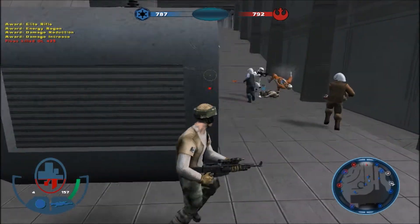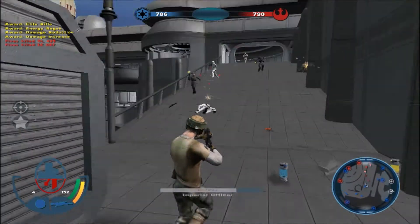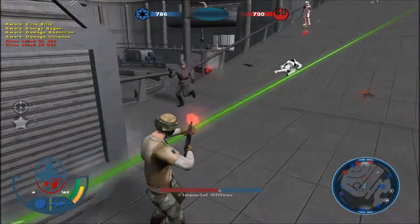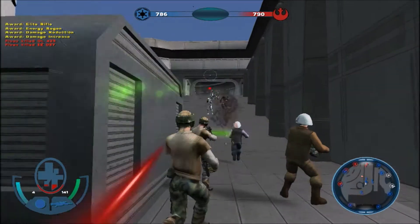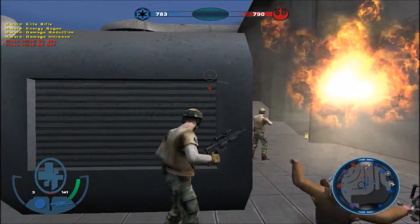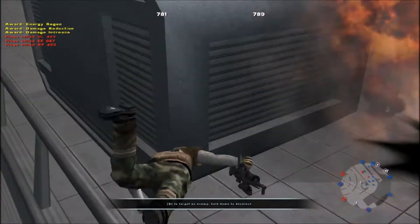I always lose track of my health in this mod because I keep forgetting where it's at. It's still there in the bottom left corner. I always just forget, and then I'm just dying because I'm not compensating for where my health's at. Let's get a grenade up in there — yeah, because I'm almost dead right now. And yep, I'm dead.